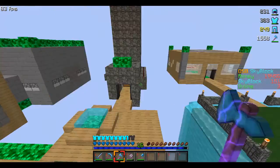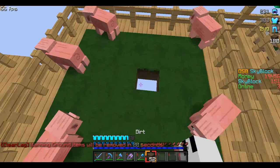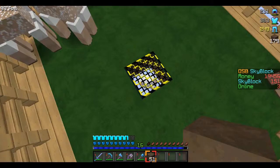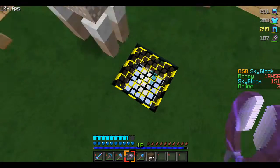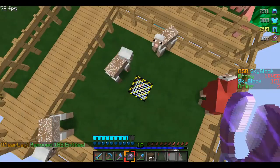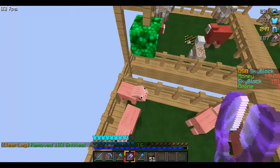Nothing else new has really changed on my island. The only big thing is that I finally got a spawner. I just got on one day and someone happened to be auctioning off a wolf spawner. I picked it up for 5k, and since I'm a donor, I can change spawners — it would have been about 100k in the shop or about 80k in the donor shop.